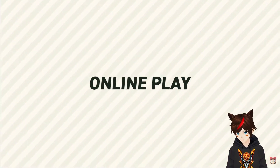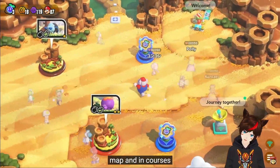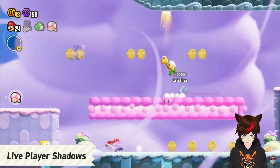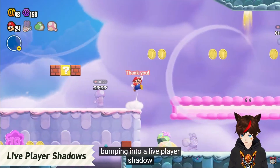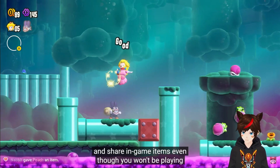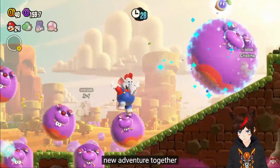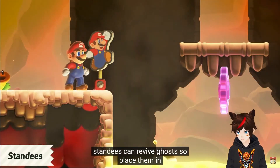Rip Yoshi's back and legs. Now, you tell us there's online co-op — please tell me there's online co-op. Oh okay, so that just kind of makes it a little bit easier. That stand user thing — that's cool.